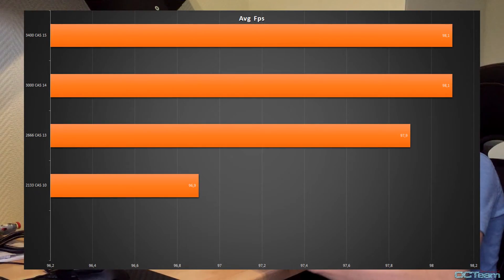So the conclusion is there's not really a big difference in games. If we first take Rise of the Tomb Raider, you can see that there's only one FPS difference between 2133 and 2666 MHz. And after that, no difference at all.